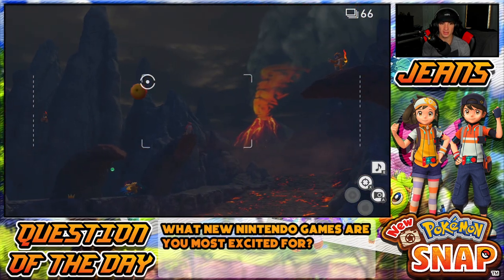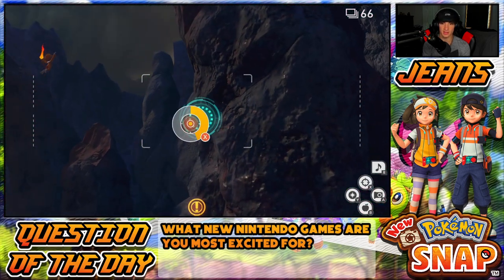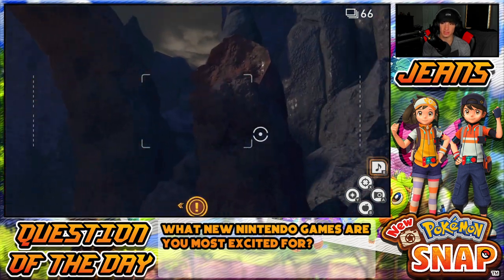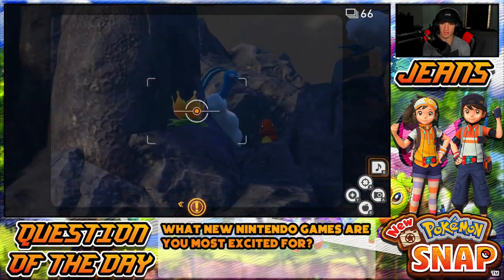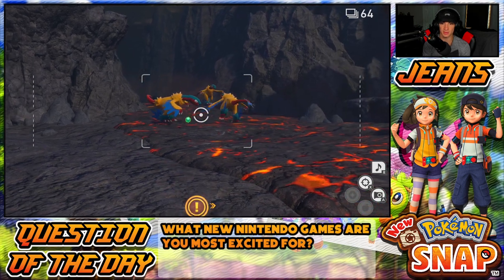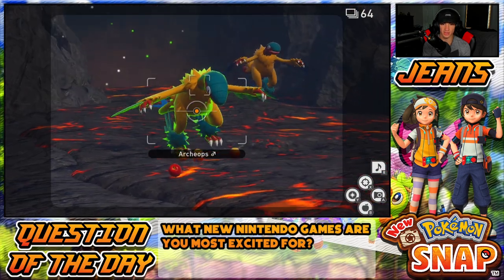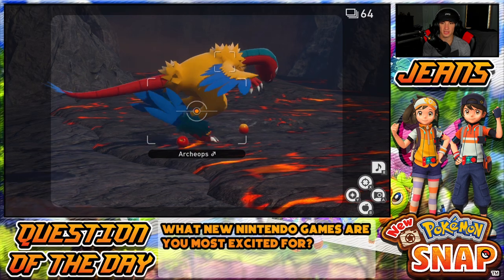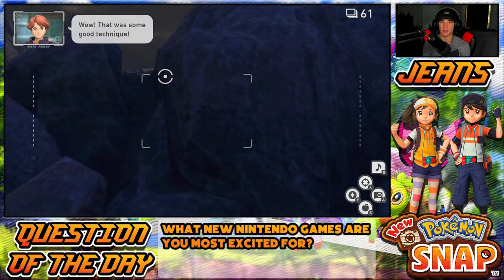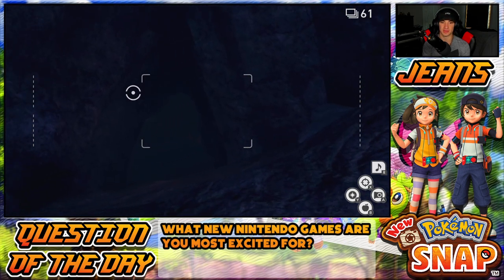Talonflame just flew past — I really want him, but we'll get him another day. Tyrantrum should fly out here. Monferno — where are you going? Archiops chilling here — I'm going to try to feed him. There's an alternate path. I can hear a humming sound. Let me hit this crystal bloom — Altaria's flying up, Charmander's chilling there. Archiops, can you eat an apple? Eat an apple! I need it for the quest. Got it! To put him at ease you probably have to hit him with an Illumina orb.